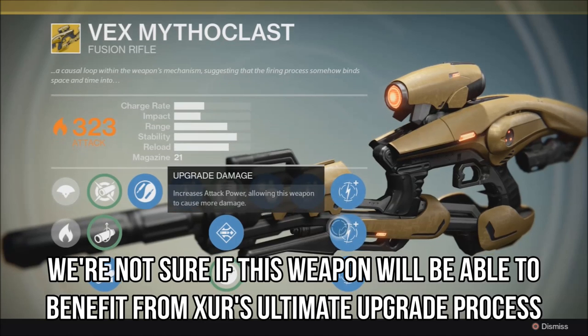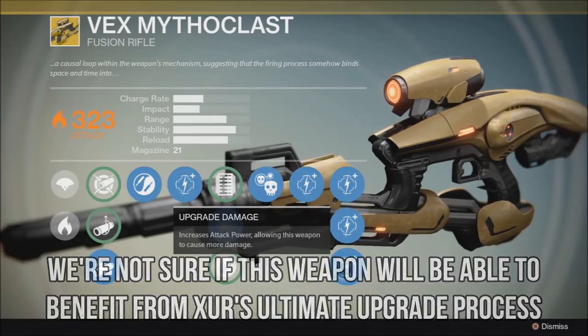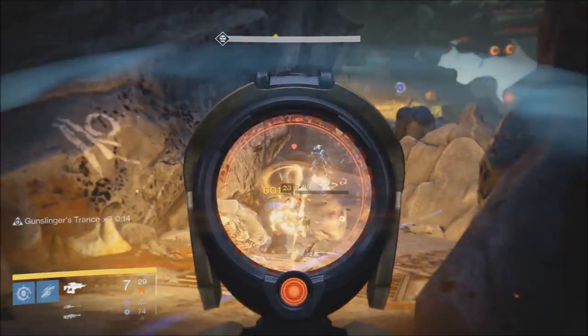And then we have our four damage upgrades — these don't take Ascendant Materials anymore, though the last one will take the new exotic shard. This has been Patrick Casey with Planet Destiny, your guide to the Destiny Universe.